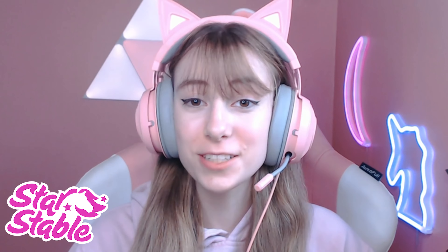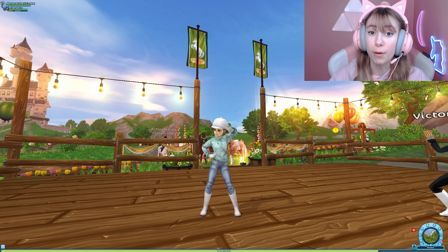The first and hands-down best way to collect spring tokens super fast is to do all of the beginning quests for the Equestrian Festival. I did them and got 56 tokens within the first 20 minutes of joining the festival. If you need help completing these quests, just talk to Tan at the festival and a bunch of quests will open up to you.